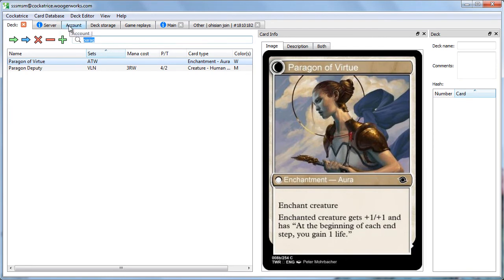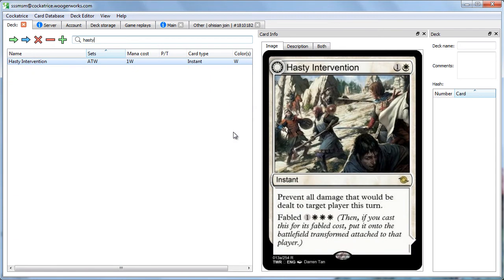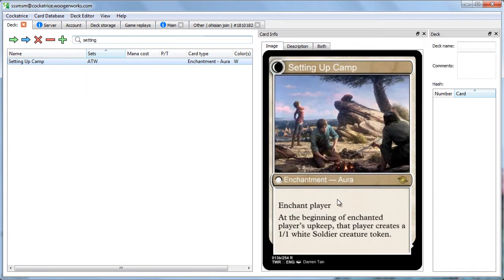All of the cards with Fabled target either a creature or a player. Like Hasty Intervention says prevent all damage that would be dealt to target player this turn, and it also has Fabled. If you cast it for its Fabled cost, it turns into Setting Up Camp — Enchant Player, at the beginning of enchanted player's upkeep that player creates a 1/1 white soldier token. So you prevent all damage that would be dealt to you, and you get this enchantment where you get a 1/1 every turn. That's pretty good — very cool.